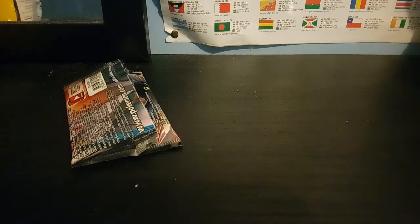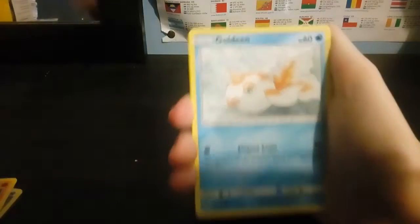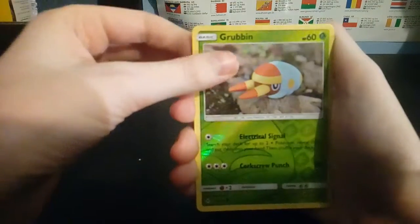Can we get a white code in these last packs? Probably Unbroken Bonds — not, because as you know the pull rate is the worst ever. There's a code. Swing around, four to the front. Another water type energy — wrong hand, I'm sorry. On top we got a Glaceon, Frogadier, Venomoth, Goldeen, Duraludon, Sandile, Grubbin, holo, and Hypno regular rare. Not doing that good.